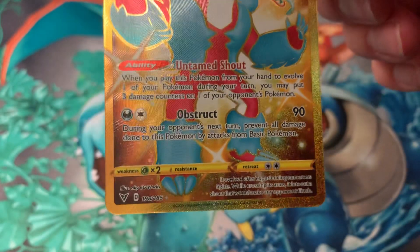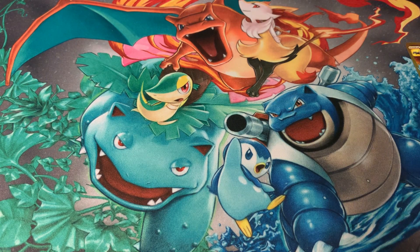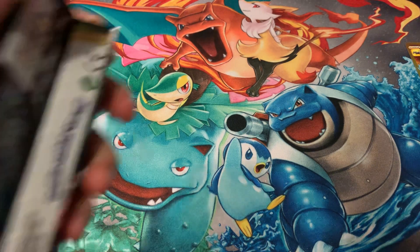Yeah, that's like a gold rare. Look at that Galarian Obstagoon! Well, I don't know how I'm gonna beat that. Yeah, good luck beating that. I'm gonna go ahead and say that is the code card for the winning pack. Ike, why don't you go ahead — also, why don't you tell everybody what we're really looking for in this Vivid Voltage set? A Surfing Pikachu V! A Surfing Pikachu V, that's right.